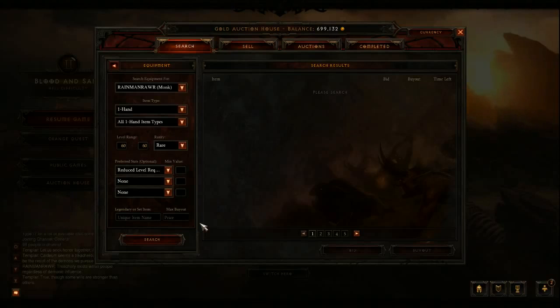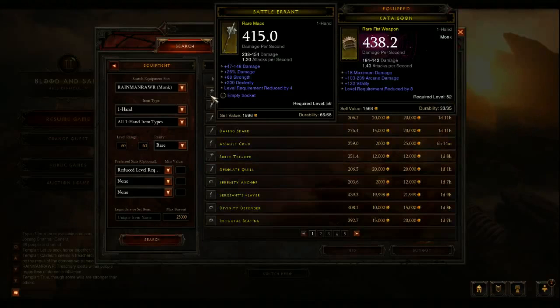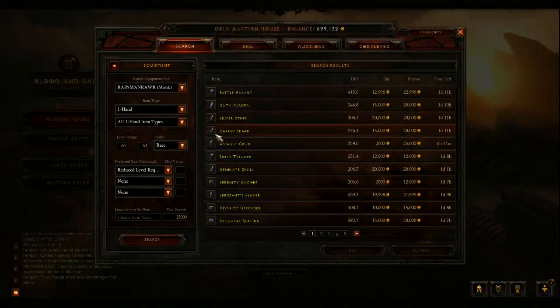You can put a max buyout because you don't want to be spending too much. Some of these items are like millions of gold because the level requirement is sometimes reduced by like 16, so you can use a level 60 item at like 44 — it's really overpowered. Set max buyout to like 25,000 or something. As you can see: level requirement reduced by four, keep going down.